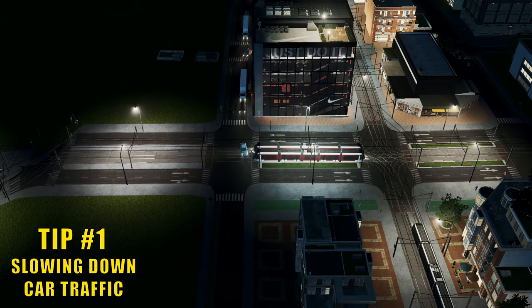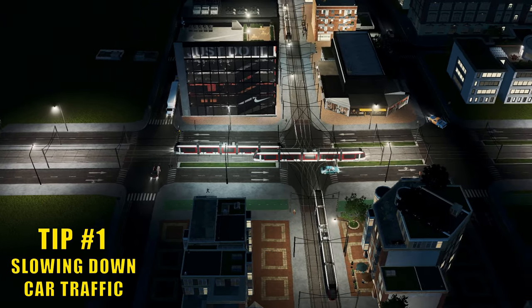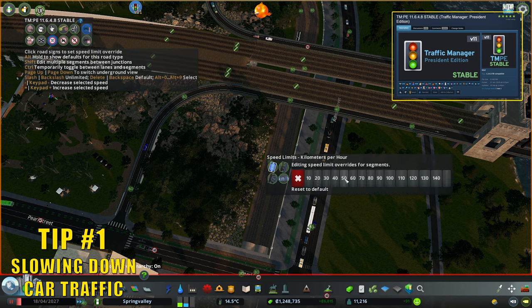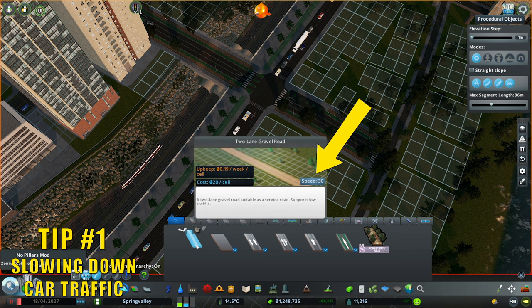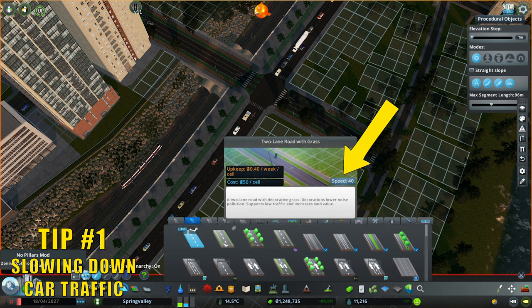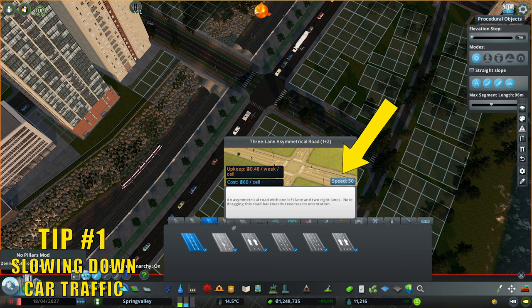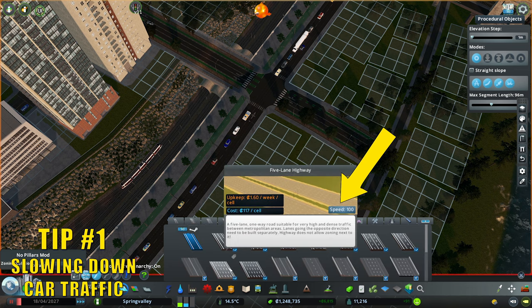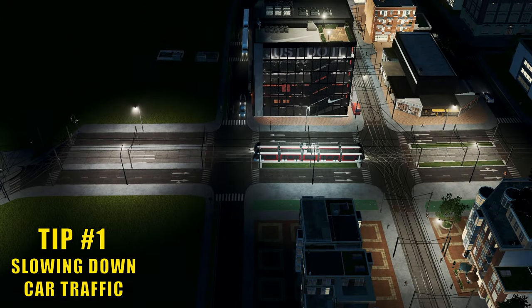Another way to slow down traffic is to reduce the speed limit. As far as I know, this is only achievable with mods like Traffic Manager and cannot be done in vanilla. Speed limits are usually dictated by the size of roads in Cities Skylines, so typically a smaller road will have a smaller speed limit. So if you're playing vanilla, your only option really is to play around with the size of your roads. I guess you could say size does matter.